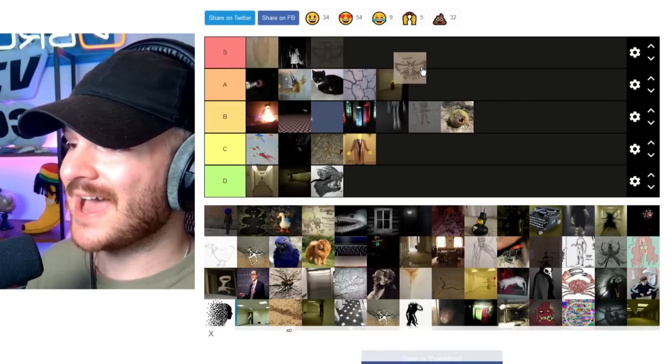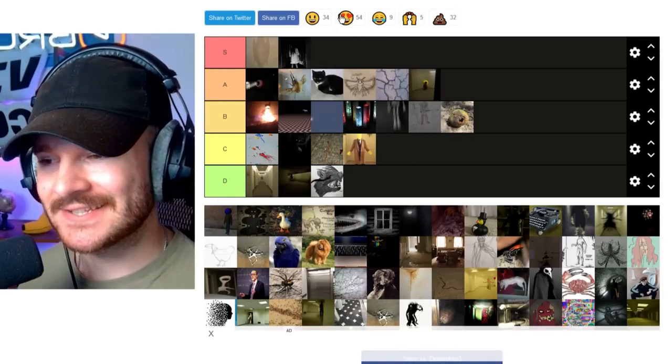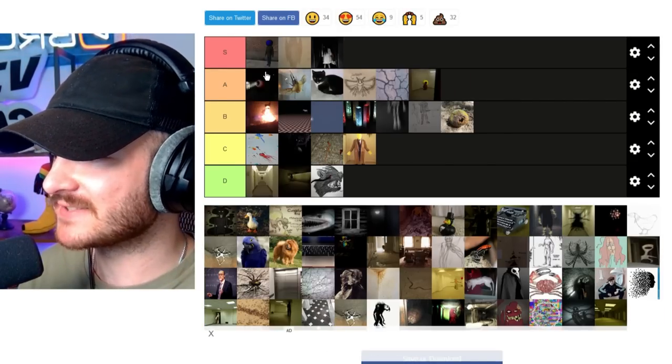Now we have the Deathmoth — that's an A tier, right below Samantha. Deathmoth's a classic entity, one of the first ones ever. Very cool lore, very cool design. Pretty cool footage about it.